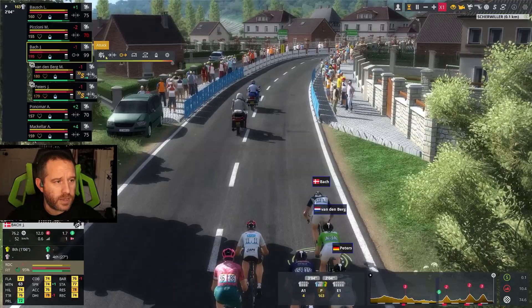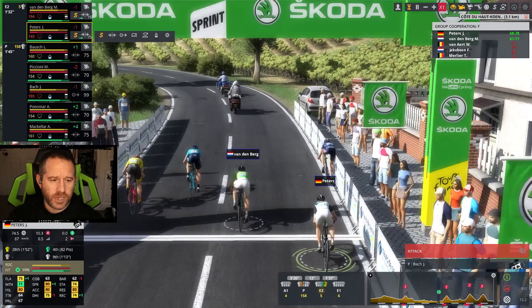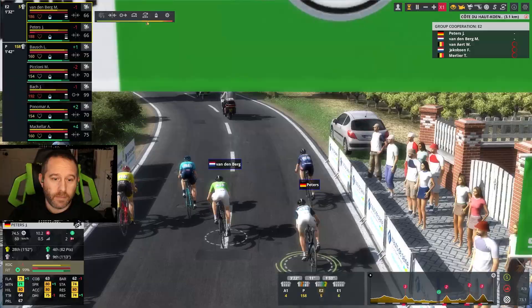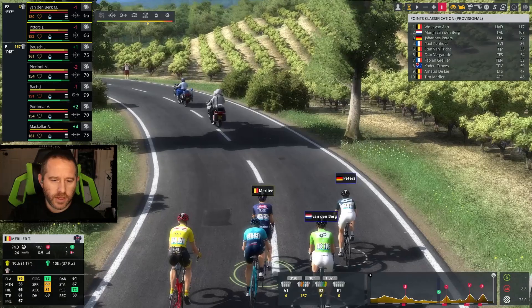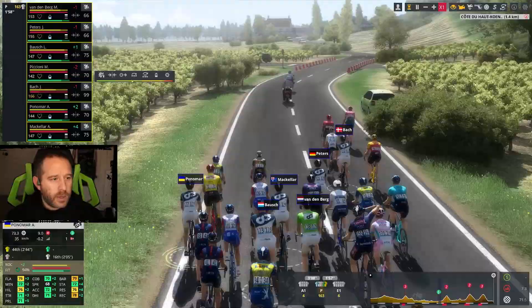Bach, go ahead and get full speed here. 1.5 — Bach giving that lead-out sprint. Vandenberg and Peters going for it — well positioned. Now definitely time to sit up. But again, we're always getting beat by the top sprinters. A 3 this time — Merlier, Jakobsen, Van Aert. Van Aert still leads. Vandenberg is 9 points behind at this point.